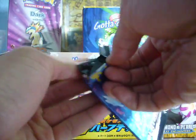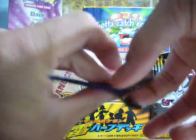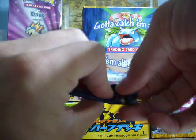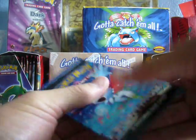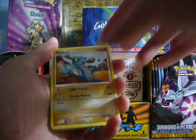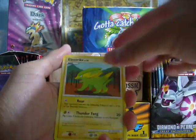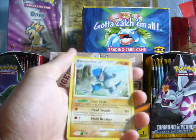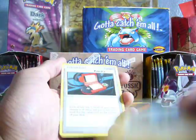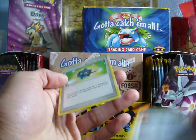Maybe these two last packs will have something. I'm hoping for some trainers at least. We got a Riolu, Kricketot — I hate those — Shuppet, Electrike, Chansey, versus a Monferno, and the Rare is a Holo Rampardos. Two Holos, one Rare. Pokedex — I have a lot of those. A Pokéturn — nice! And a Pokemon Refuge. Sweet, three trainers.